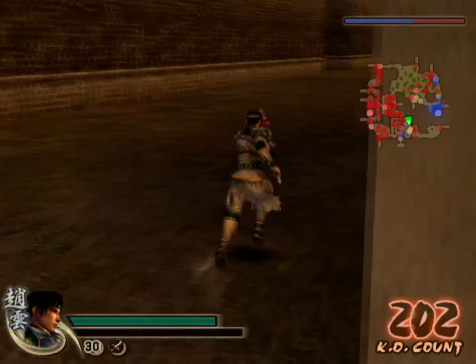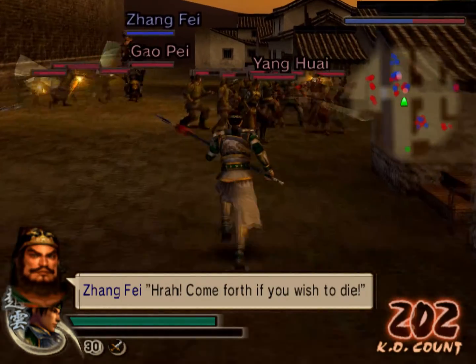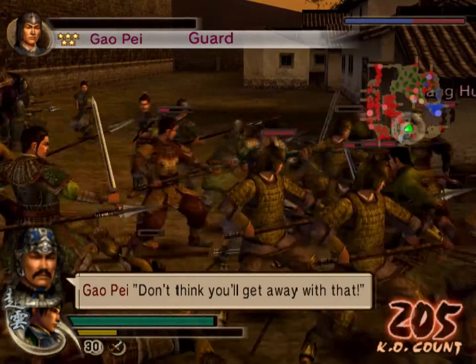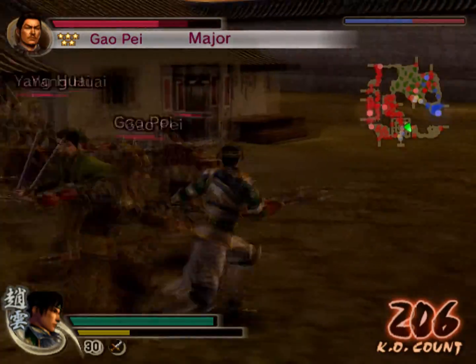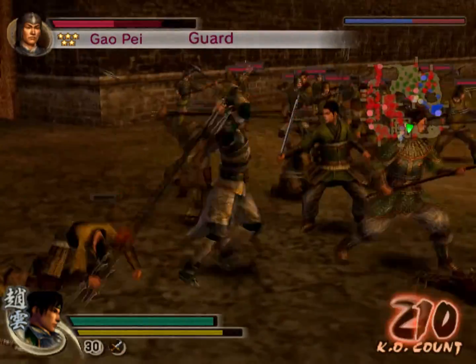I need to completely open these gates up — that way I'll be able to get credit. I think this is the guy that comes from behind. Just take them out real quick.